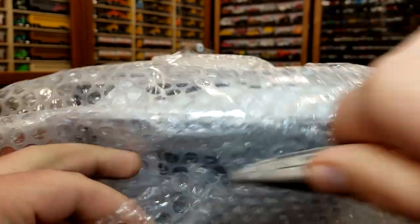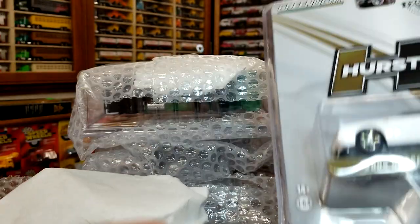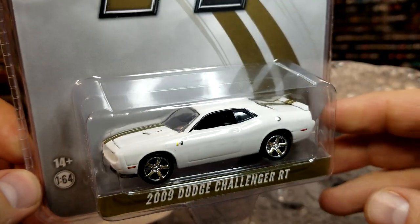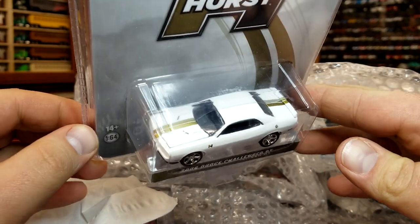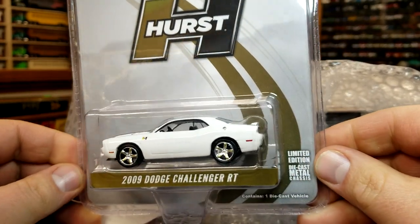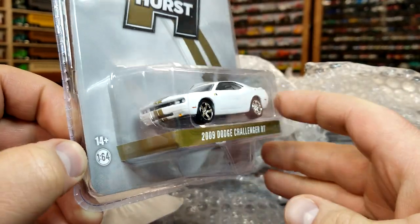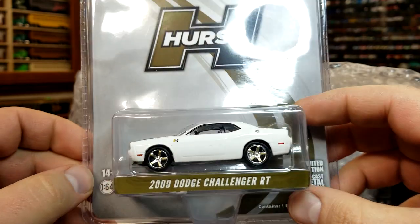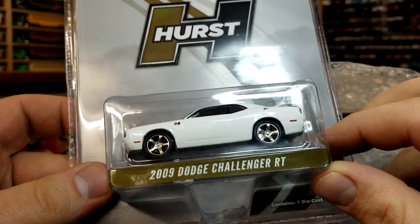All right, we got another Greenlight hobby exclusive — this is Hurst. This is the 2009 Challenger R/T, technically the Hurst edition, in white looking really really good with gold on there looking awesome. Looking amazing — this casting is definitely very long in the tooth by now. I would really like if they would make a new one, maybe a wide body, but I don't think that's going to happen from Greenlight. Pretty nice though — looks like I got an extra little bit of flashing in the rear wheel, but I might be able to pop that out when we crack it open.